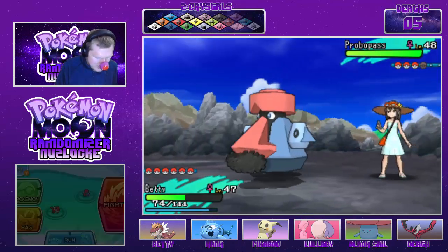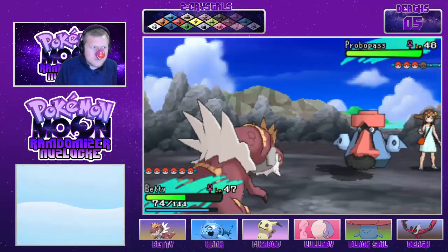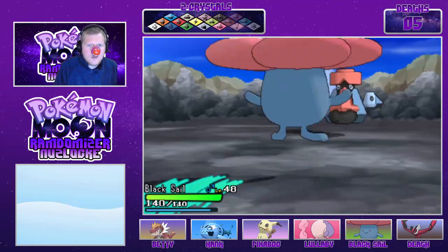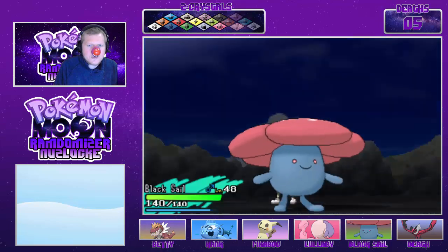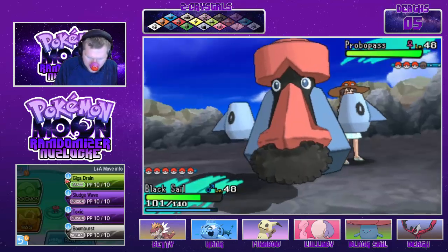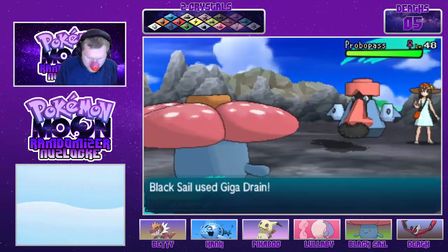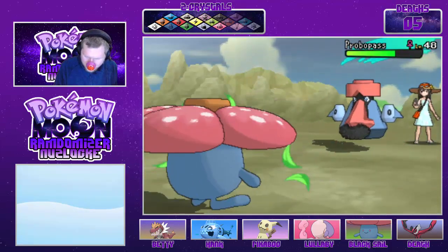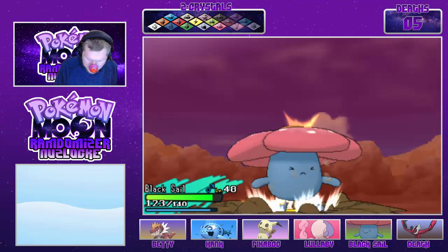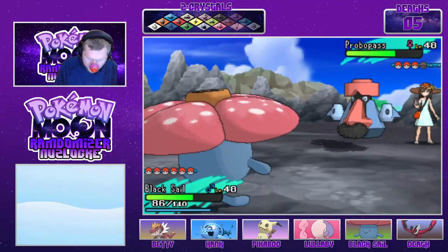I'm Choice Banded into Dragon Claw so I cannot hit you. Can Black Sail do this? Come on Black Sail, you can do this. Stone Edge — oh, you took that like a beast, Black Sail, nice work. Obviously we would have been able to take that like a beast, but still.